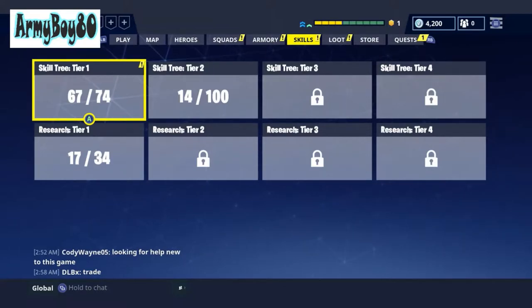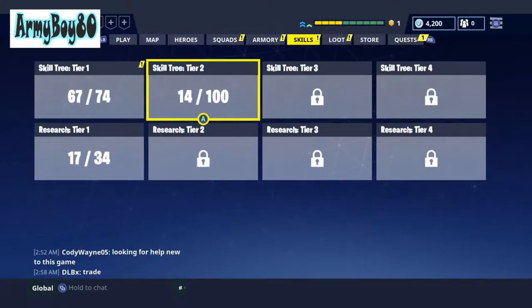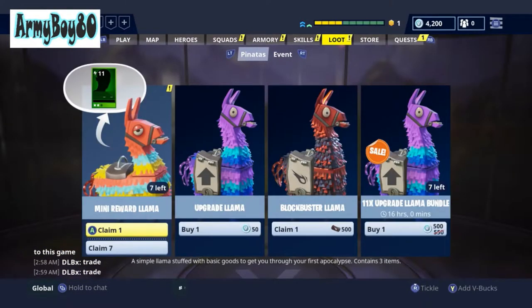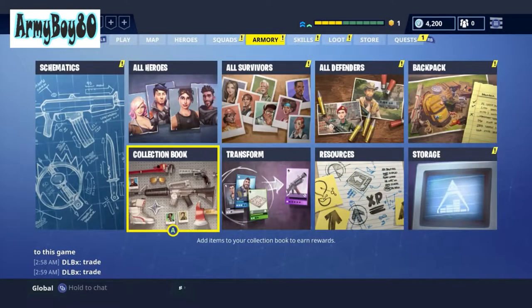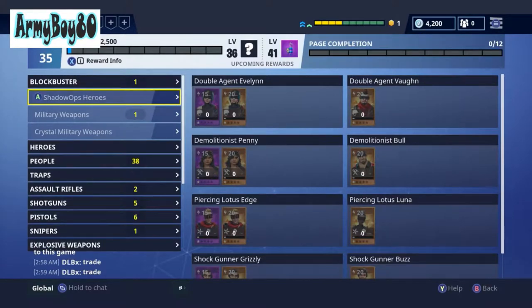I've got 72 out of 74 unlocked on my other account — I'll go over it sometime with you guys. Back to where we were heading — to buy these llamas. This is basically so I can rank up the collection book and rank up XP-wise. I'm not going to do any of the survivors, but as you can see I'm already level 36 on here.